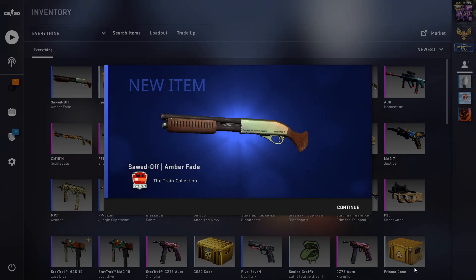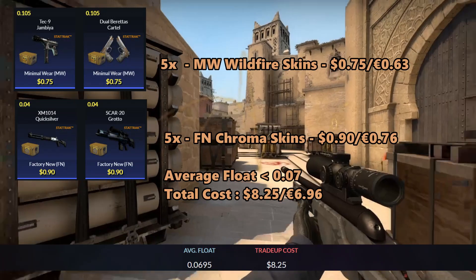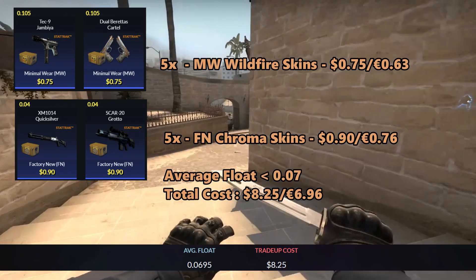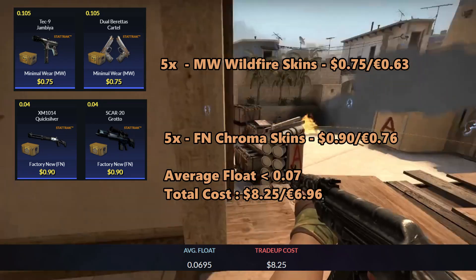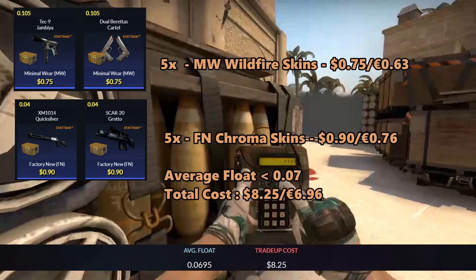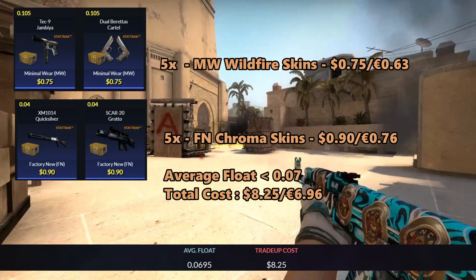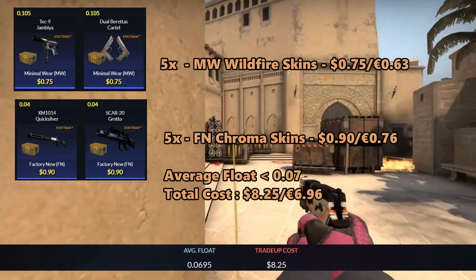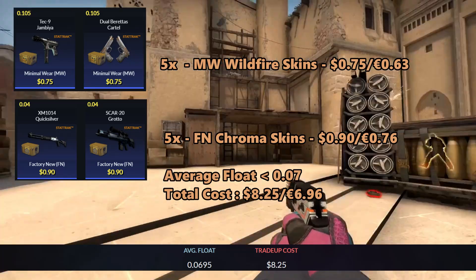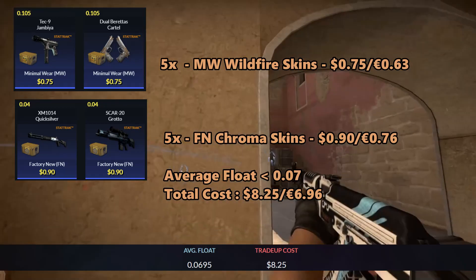The next trade-up is a StatTrak Mil-Spec Wildfire trade-up. For this trade-up we'll be using five Minimal Wear Wildfire skins and five Factory New Chromo 1 skins. For the Wildfire skins you can use the Tec-9 Jambiya and the Dual Berettas Cartel, and you can get them for 75 cents each. For the Factory New Chromo 1 skins you can use the XM1014 Quicksilver and the SCAR-20 Grotto for 90 cents each. The average float must be less than 0.07, so use Minimal Wear skins with floats less than 0.105 and Factory New skins with floats less than 0.04. The total cost adds up to $8.25 or 6 euros and 96 cents.